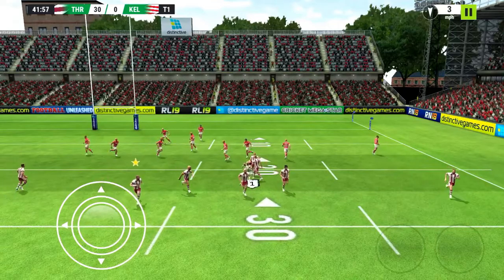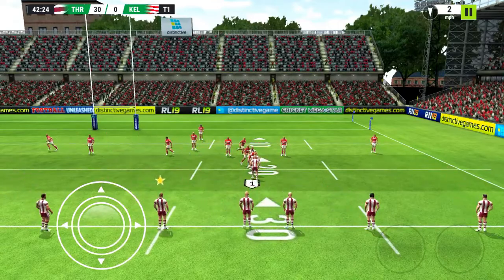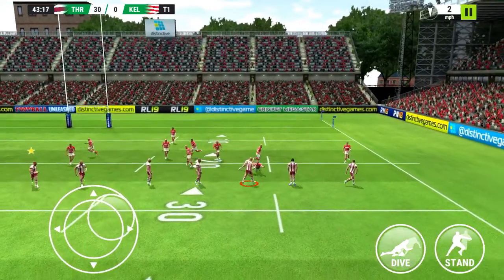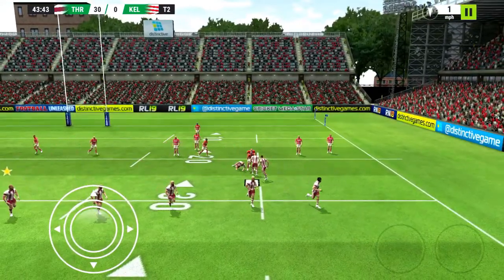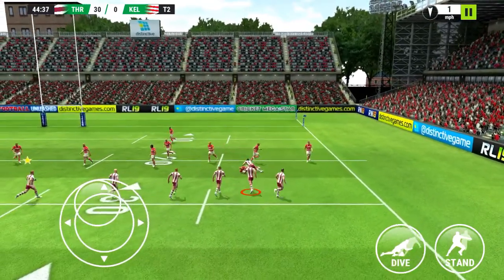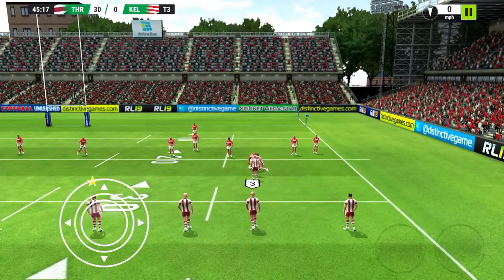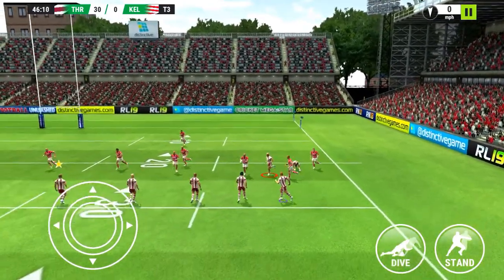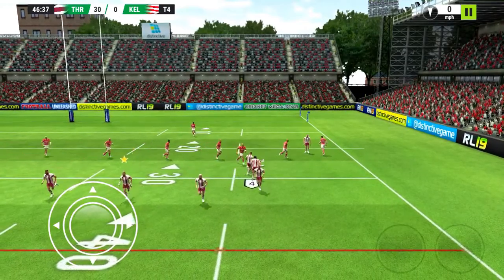So here you see, every time a player gets tackled on either side, there's a 1, and then if they get tackled again, there's a 2. This goes all the way up to 5, as you will see pretty soon. And basically when it reaches 5, if the player gets tackled again, then they lose the ball and the other team gets it — it's a turnover.